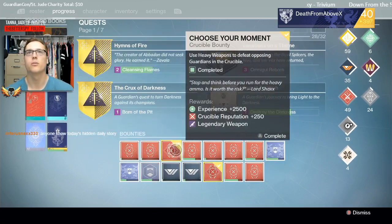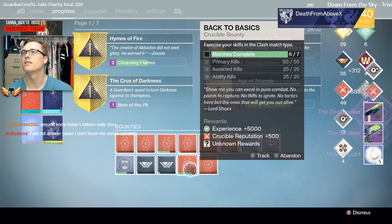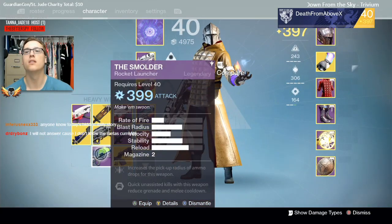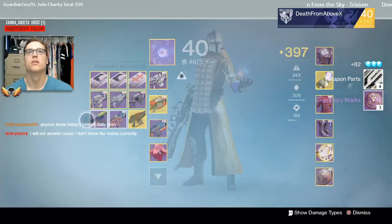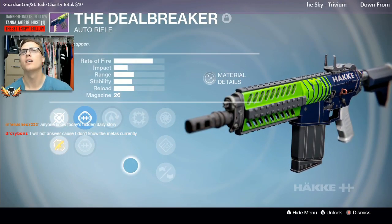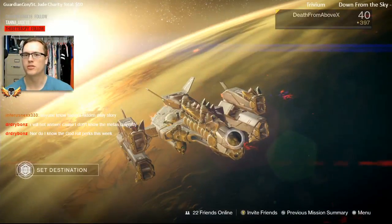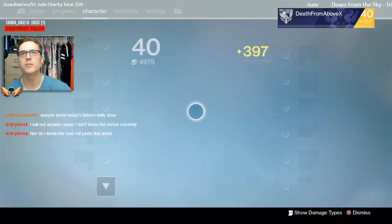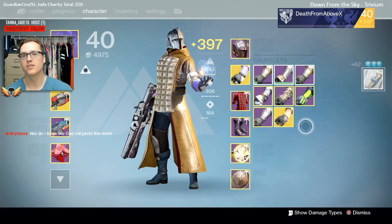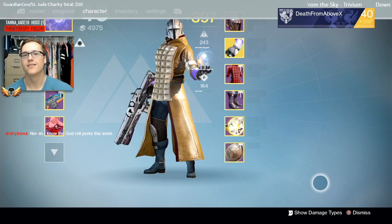We're going to open the heavy machine gun bounty first — we got a Smolder. Womp womp. Then we open this one and get a Deal Breaker — I was kind of hoping for a Doctrine, but whatever. The Smolder I'm going to immediately delete. The Deal Breaker I'll probably hold on to — it's got Focus Fire, Hot Swap, Rifled Barrel. Lock that up. Don't forget to like the video if you enjoyed, subscribe if you want to see more, and let me know: Extremophile or Continental? Did you pick up the Continental last week? Have you picked up the Extremophile this week? If not, you should. Until next time — see you later, bye!